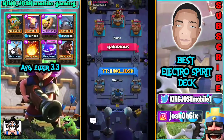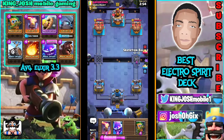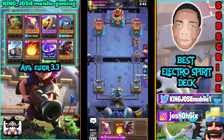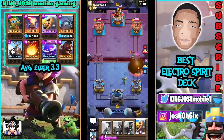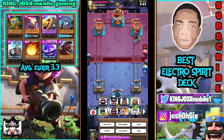Hog Rider Electro Spirit — honestly this deck is amazing. I've tested it out for quite a while now and it's actually worked out pretty well, even before I started recording. Starting off with Skeleton Barrel. One amazing thing about this deck is we have double win conditions: Skeleton Barrel and the Hog Rider. If Hog Rider doesn't get to the tower, Skeleton Barrel should. This Electro Spirit is just so useful and amazing — you've got to try out the deck.